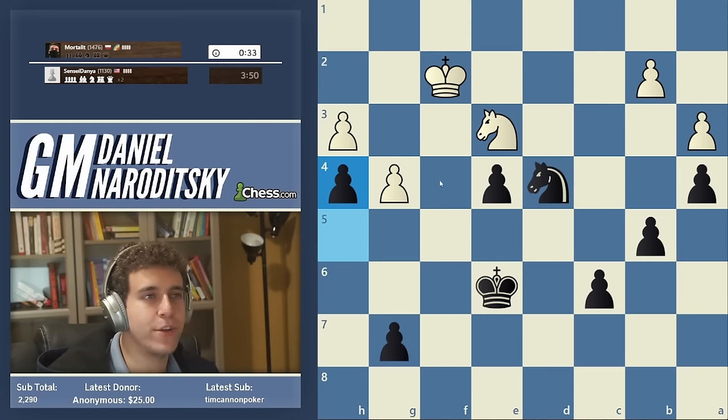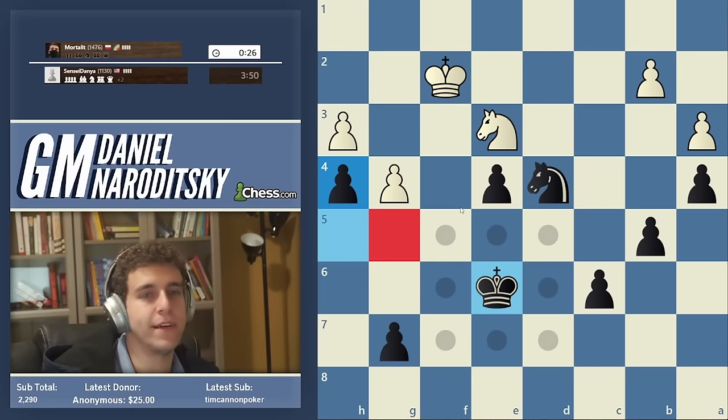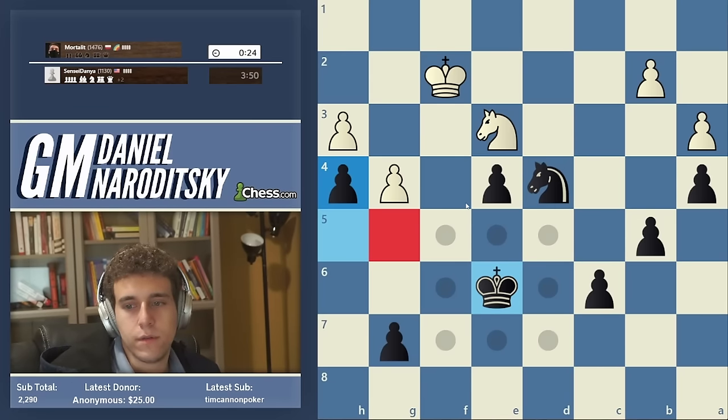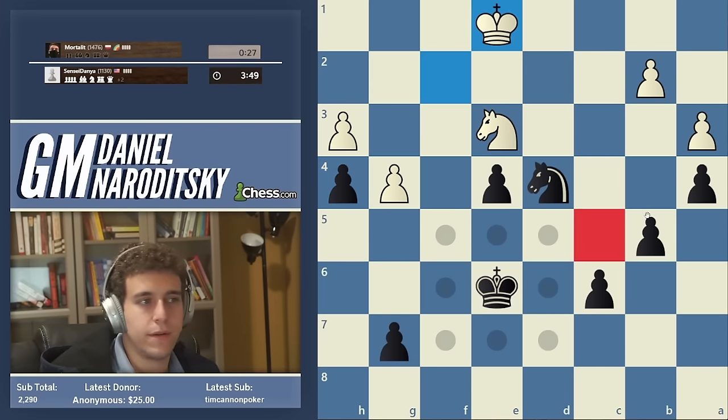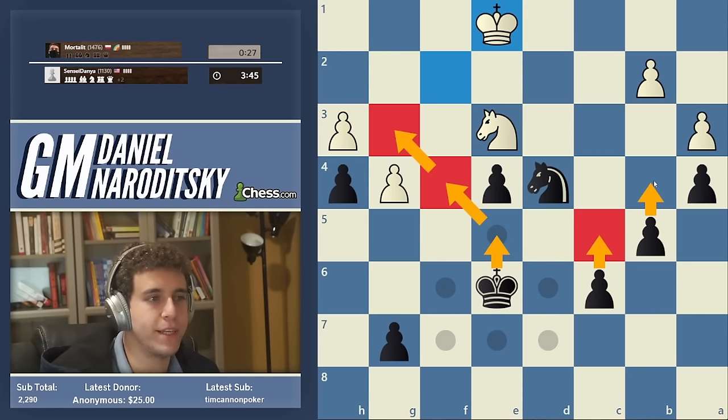I like a move like h4 — it also stops the king from coming to g3 and we can always support that pawn with g5. If White plays g5 then White's going to have a weakness on g5. We can win this in 800 different ways — bring the king, play c5, b4.